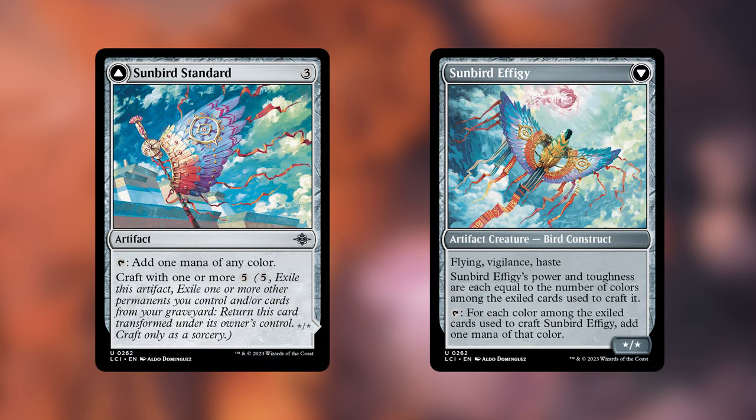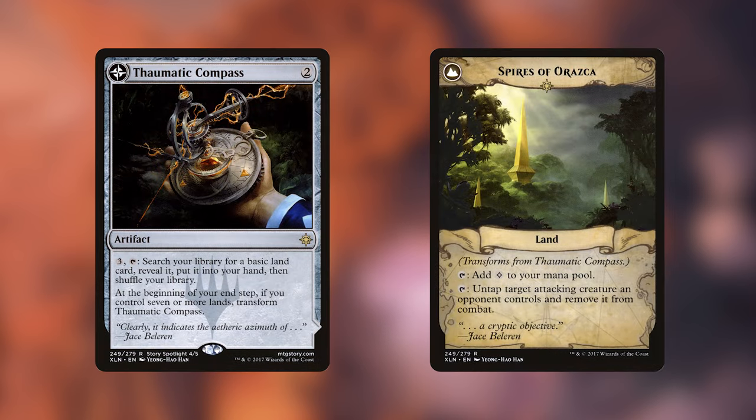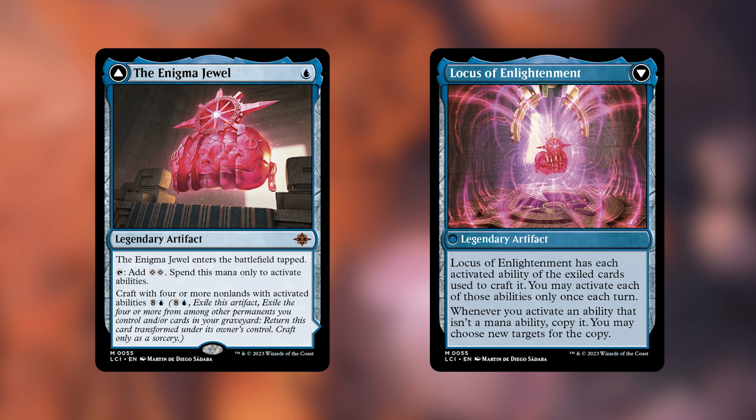Sunbird Standard is a standard three-mana rock on the front, but if we can get the right cards exiled with its craft ability, it's a Bloom Tender on the back, which is incredibly useful ramp. Symatic Compass is a great early game piece if we're struggling to find lands, and its backside is a better version of Mazavith, which can serve as some protection against decks with big swingers. And last we have the Enigma Jewel, which is cheap to put down and taps for two for our artifacts — great at any stage. The backside has a really steep cost and probably only mixed utility, but it is cool in certain situations.